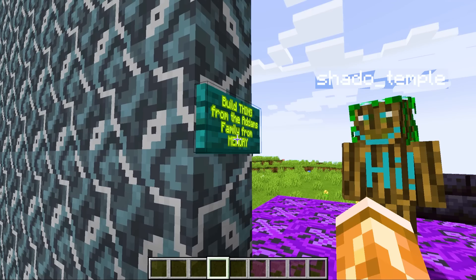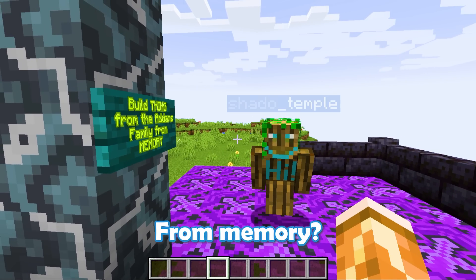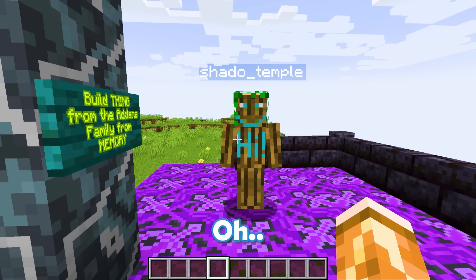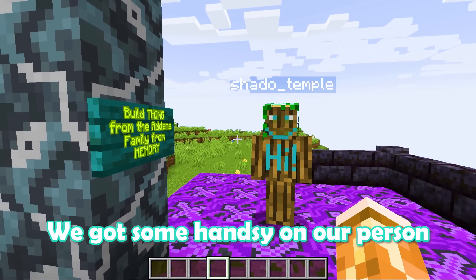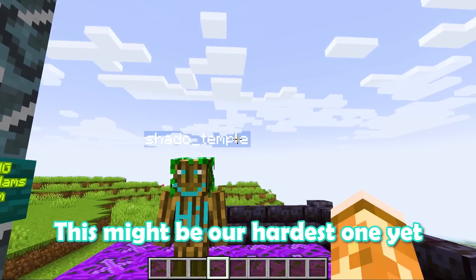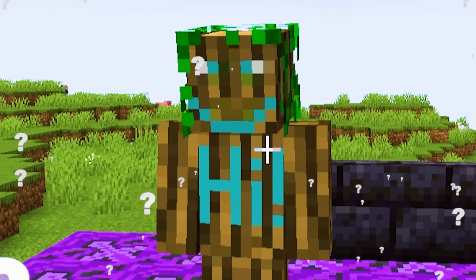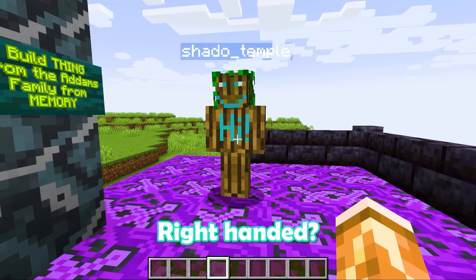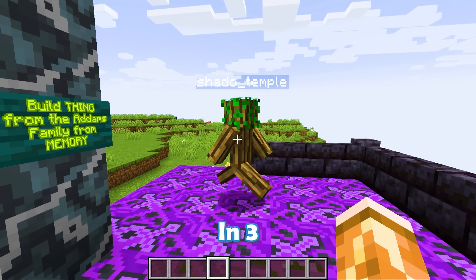Don't forget to like and subscribe. Build Thing from the Addams Family from memory. From memory? It's almost like, how are we going to figure this out? I guess I got some references in front of me. We got some handies on our person, but building a hand in Minecraft seems impossible. This might be our hardest one yet. I also have a question for you, Mac — is Thing right-handed or left-handed? Right-handed? Well, we'll find out in 30 minutes. Let's get going in 3, 2, 1, go!